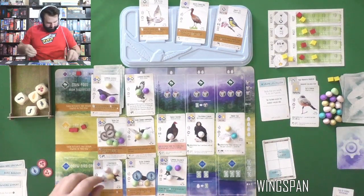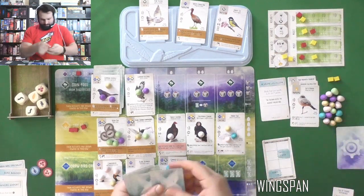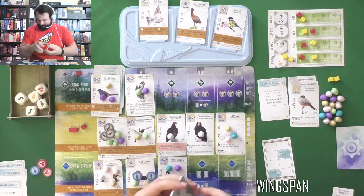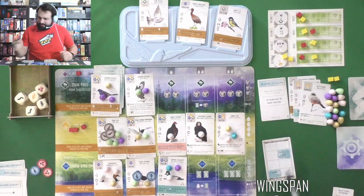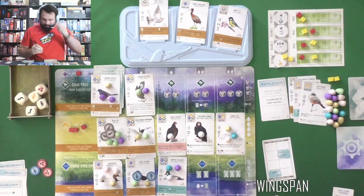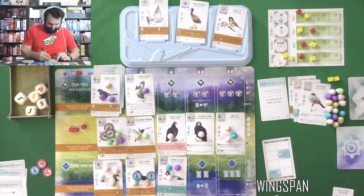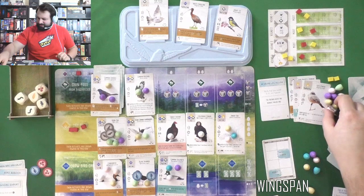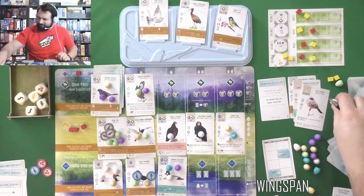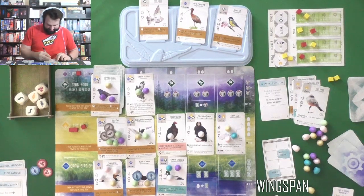I almost got in trouble having the Condor and Vulture there since they don't hold many eggs, but that feels pretty good now. Let's get to scoring — I have two score pads here. Birds: one, two, three, four, five, six, seven, eight, nine, ten. The Automa has ten face-down birds — so that's 40 points. It's got 16 from all of its lovely end-of-round goals: four, nine, twelve, sixteen. Sixteen again. Eggs: one through fifteen — wait, sixteen! Sixteen is the magic number for this Automa.